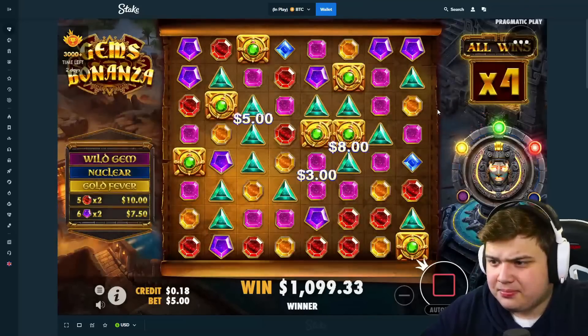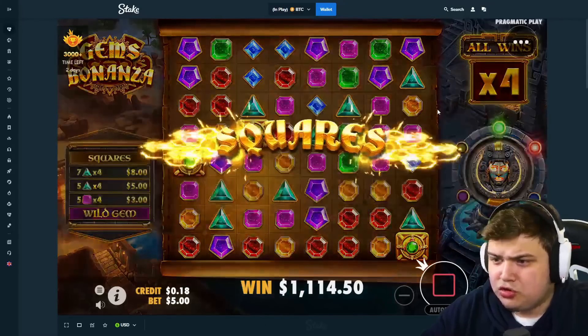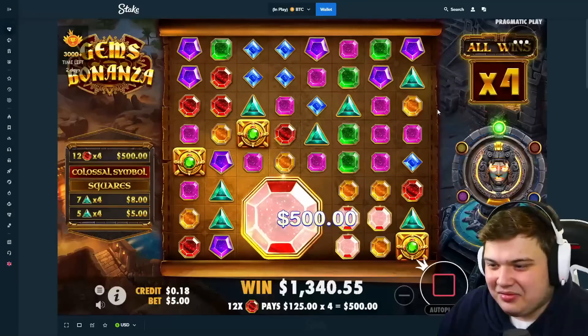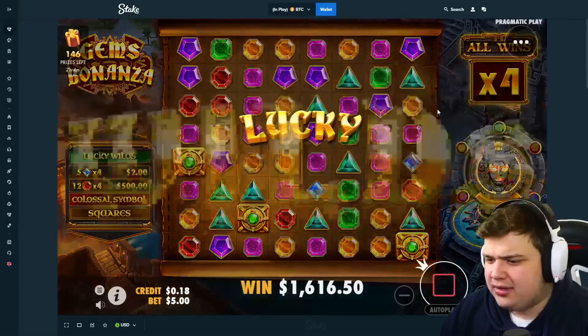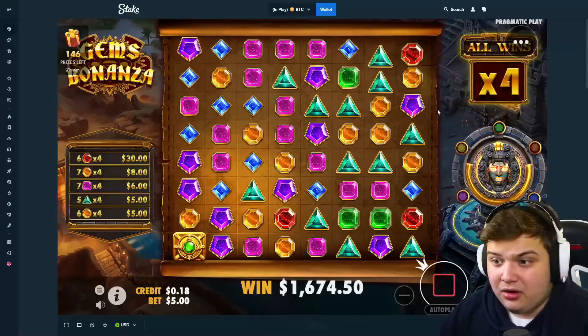Wild gem, okay, come on - some huge squares now again. Only one symbol change, what is that? Gems - maybe we just start playing this game a bit more often. What's going on? Okay, this is really good, this is really good profit. Oh my god!